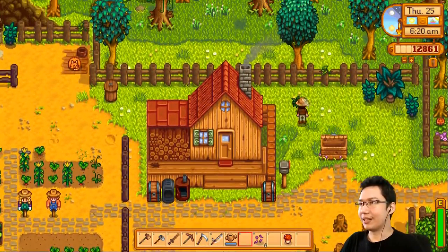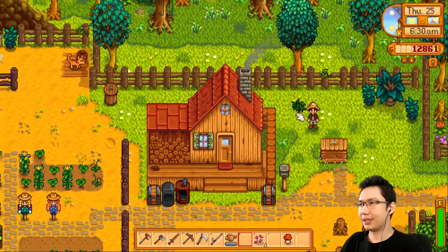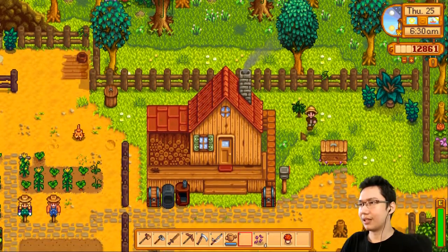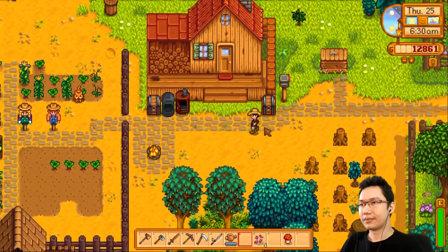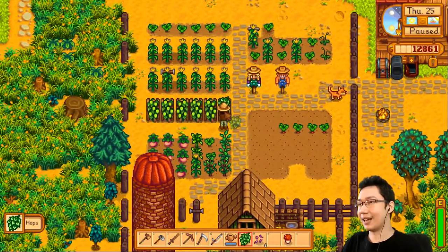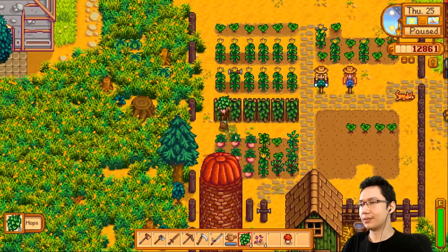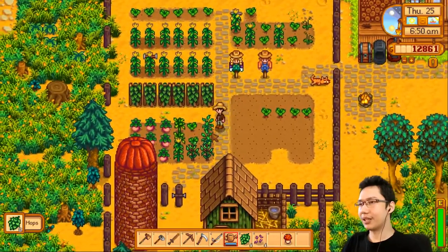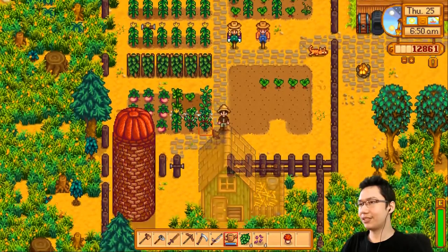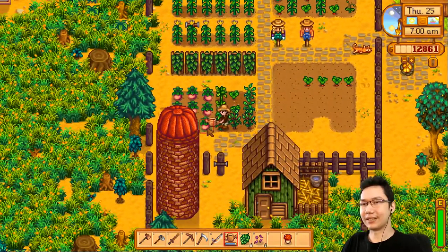We did also buy an apple tree back here. And we sold a whole bunch of melons, which got us about 6,000 gold last night. Let's grab these hops. Since we're coming to the end of summer, we're not planting any more crops, so our fields are sort of degrading, but we have plenty of sap to re-fertilize next season.